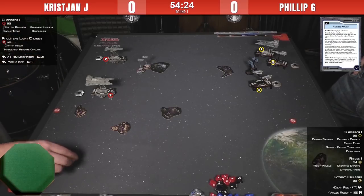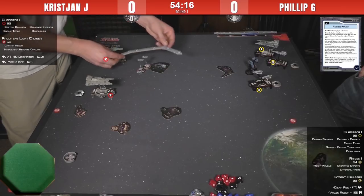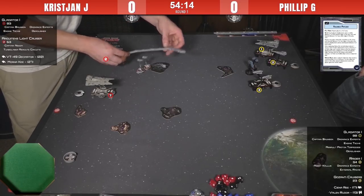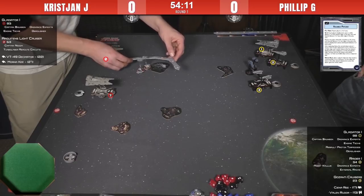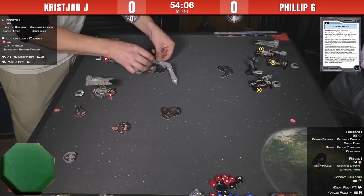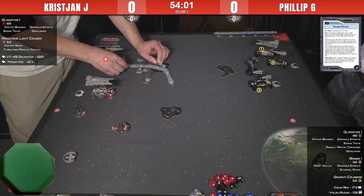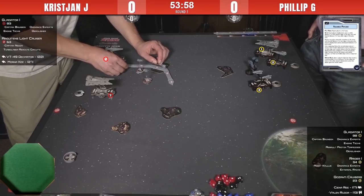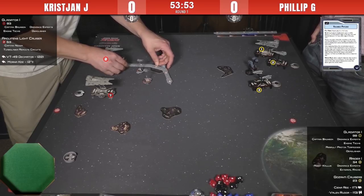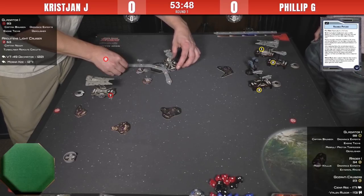Decimators, while very expensive for a squadron, have a lot of hull and black anti-squadron dice — which are more consistent than blue. On top of that, you have Morneke who can re-roll her attack dice. While decent at anti-squadron, they also have three blue anti-ship dice. They don't have Bomber, but three blue dice is a lot — comparable to a B-Wing where you can roll three hits, damage output typically reserved for Squigs or B-Wings.